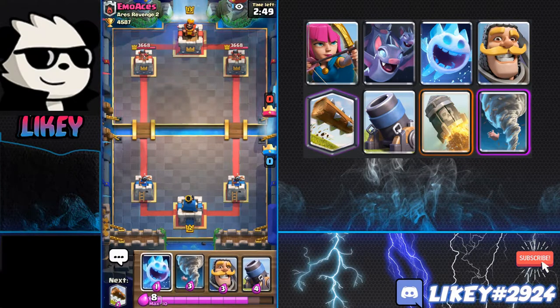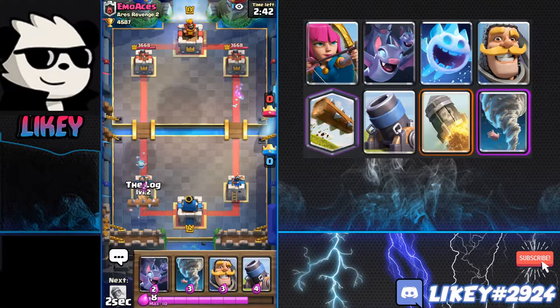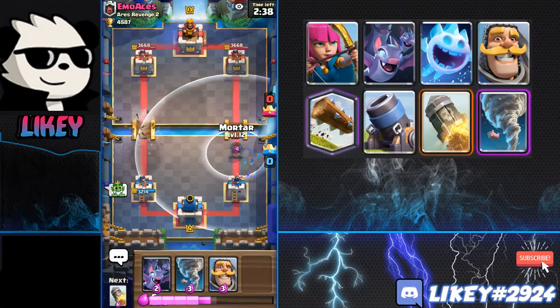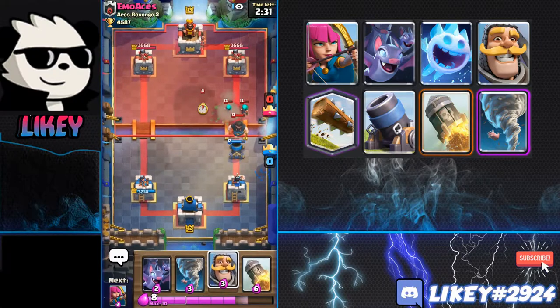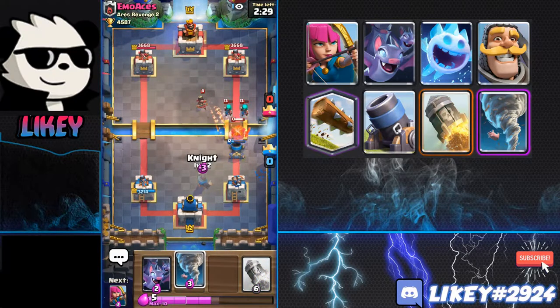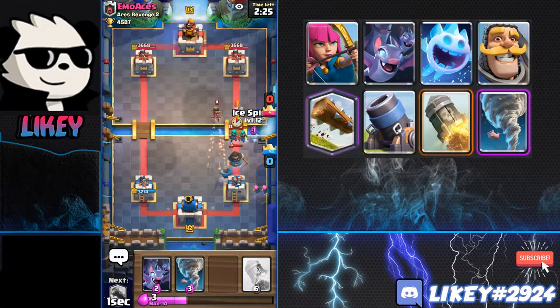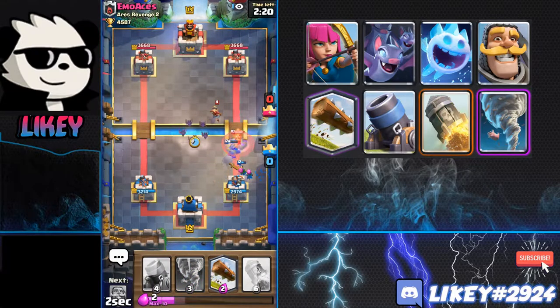I'm going to be showing you guys some of his gameplay beating hard matchups and things like that. It looks like our opponent has Log Bait, which is actually really easy for Mortar, because I have the Log and the Tornado. So I'm just going to play some Mortar and see what he does about it. My Mortar shot didn't actually kill the Rascals, which is a bit weird. I'm just going to send in some Bats to take out his Princess.